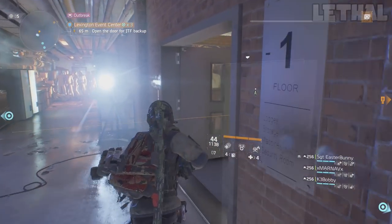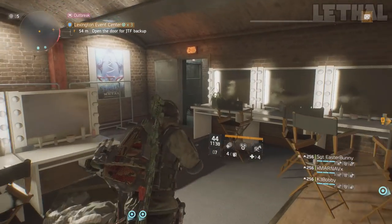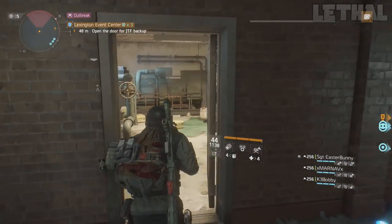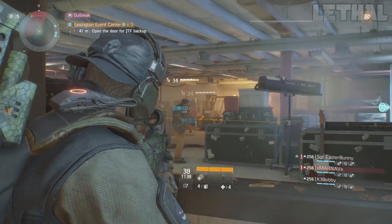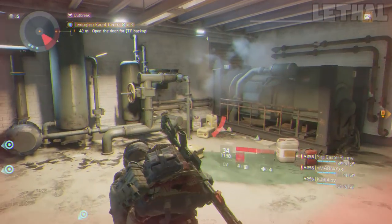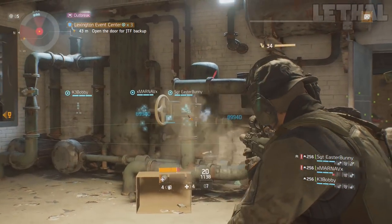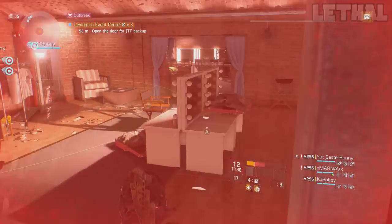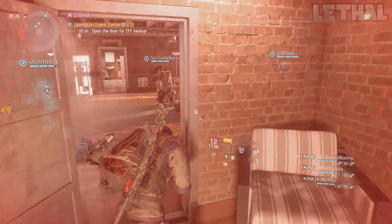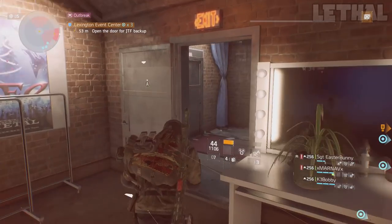Hey, what's going on guys? Welcome back to a brand new Division video. What I have for you guys today is a pretty special video. Today I'm going to be showing you guys the three new masks that are available in the global event assault accommodations. Earlier today — or I guess yesterday, it really depends on where you live and your time zone — you were able to actually log onto the game, go to your accommodations, and see the global event assault accommodations and what you had to do to unlock certain patches and masks — pretty much all the accommodations that will be coming in global event number two.